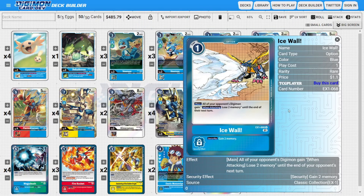Onto the options: I'm running one copy of Ice Wall — we can only run one copy because of how good it is at taxing the opponent's attacks. For the low cost of one, all of the opponent's Digimon gain the effect of when attacking, lose one memory, until the end of their turn. Its security ability gains us two memory, anti-tempoing the opponent even on their turn when this card is checked in security.